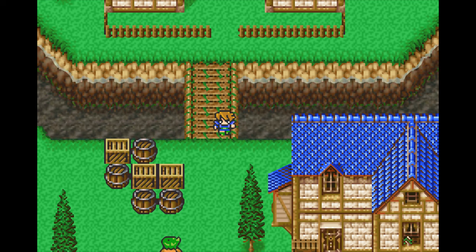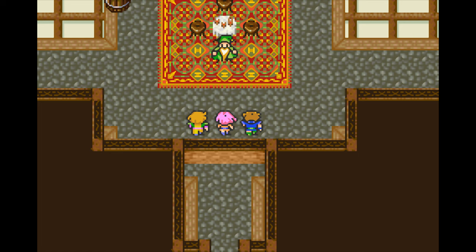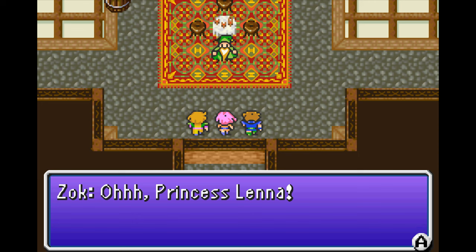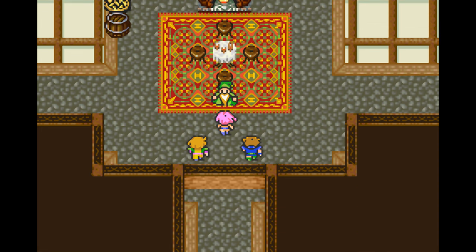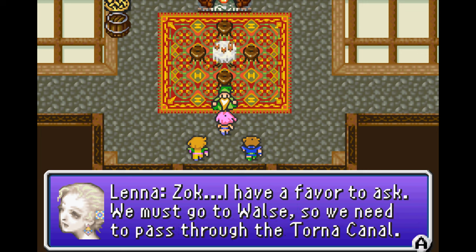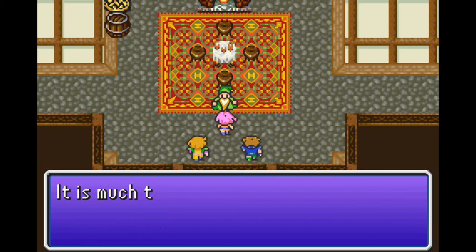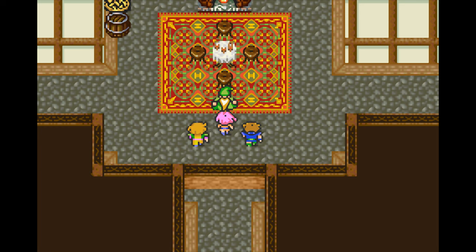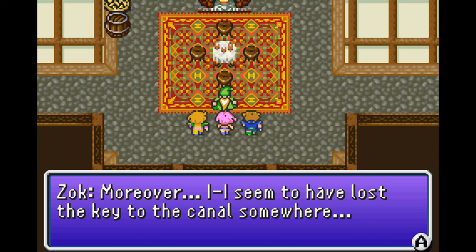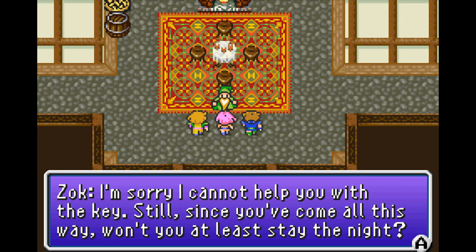Back in town, the guard greets Princess Lena warmly. Lena asks Sork for a favor — they must go to Walsh and need to pass through the Torna Canal. Sork explains that ever since the Wind Crystal was destroyed, the beasts in the canal have multiplied like rabbits — it is much too dangerous to enter. Moreover, he seems to have lost the key to the canal somewhere. He apologizes that he cannot help with the key.